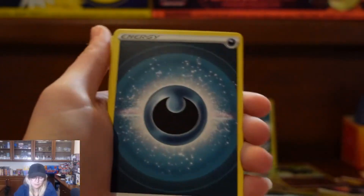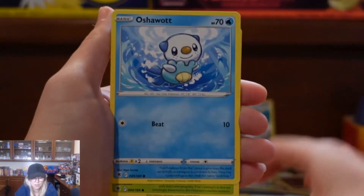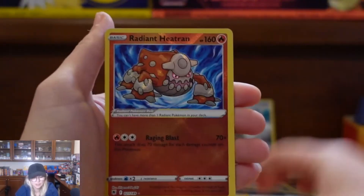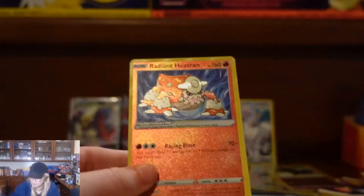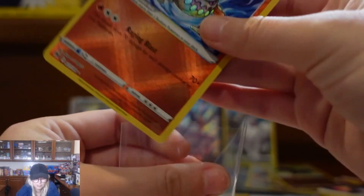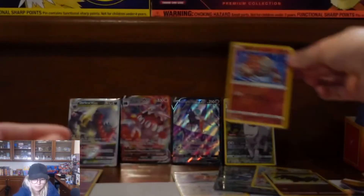Pack six: Sweet Honey, Cricatune, Fish Arp, Rowlet, Oshawott, Scyther, Stantler, Yanma, a Red Petran, and an Overquill. Very cool. We've gotten two of the Radiant cards so far — our Heatran, and earlier we pulled the Hawlucha. There it is. Very cool.